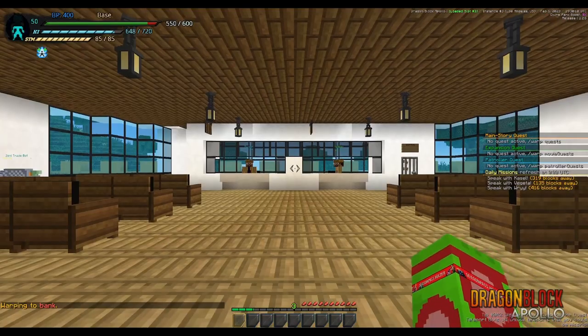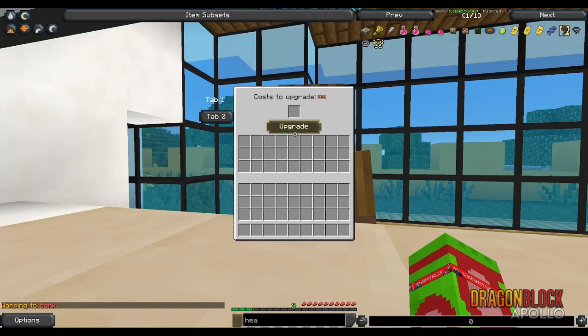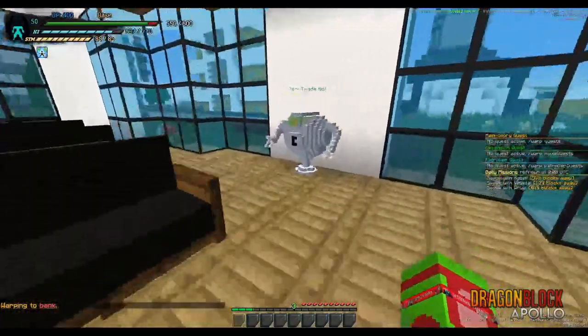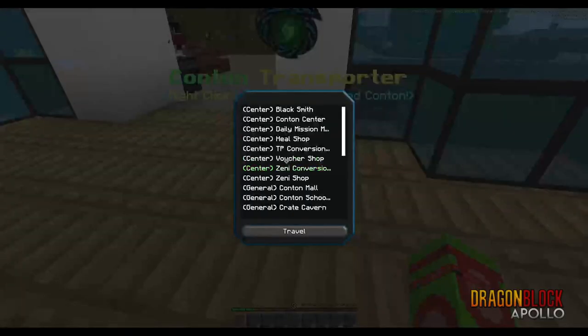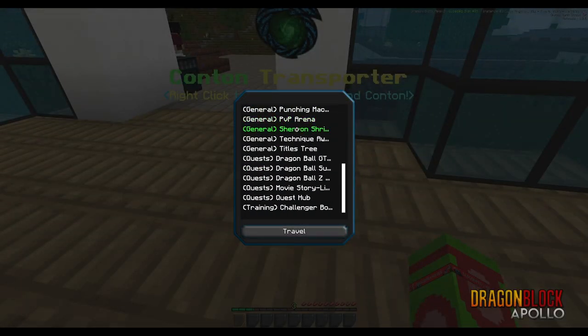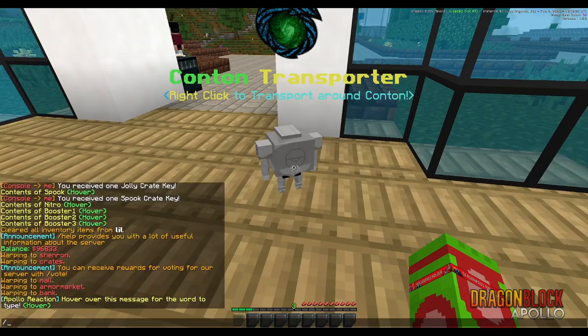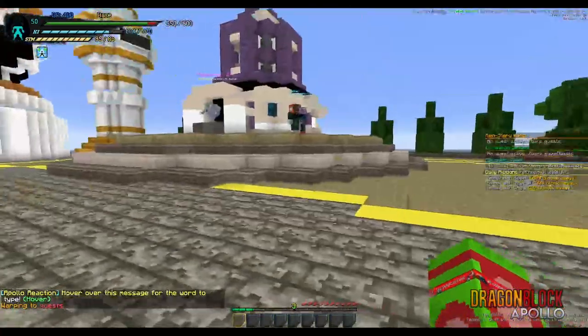The final warp I'll show is the Warp Bank — just a simple place where you can store things, just a little inventory. There's a trade bot there for your convenience, and the Kantan Transporter, which will just take you to tons of places. I'm going to go ahead and go to the Quest Hub — I'll do Warp Quests, as that's the easiest and most accessible.